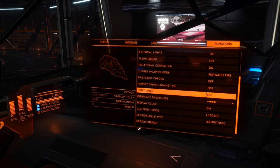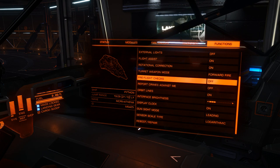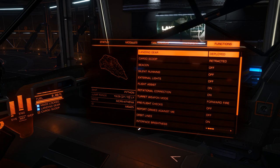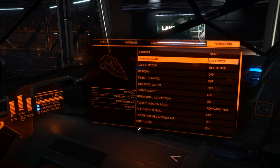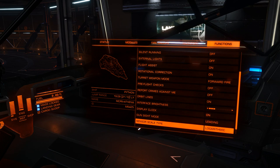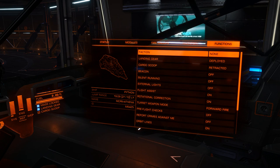Things to not press: I always have 'report crimes against me' off because I do PvP — that's a given. And one thing to never have turned on... you can't self-destruct in a station, which is probably a good idea.